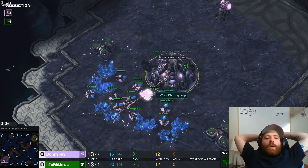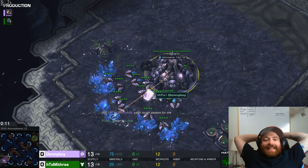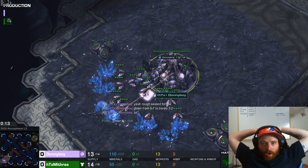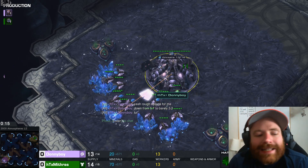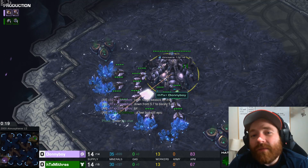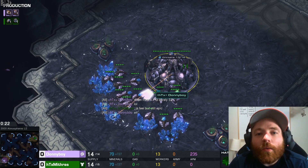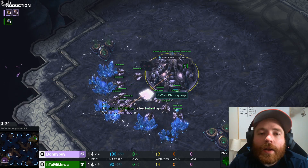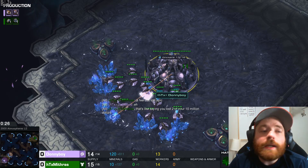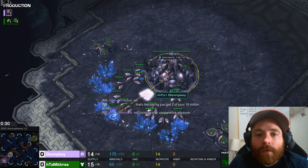2-1-1: what is it? Well, 2-1-1 is a 16-marine drop with stim at the five-minute mark — meaning they're leaving their base at five minutes. The time when they drop can vary depending on rush distance and the map, but typically you can expect it around the five-minute-twenty to five-minute-thirty mark. This could all differ depending on your opponent's skill level as well. But let's just prepare for the normal.